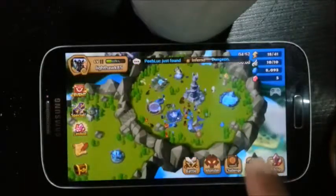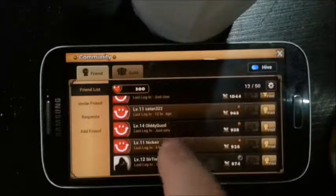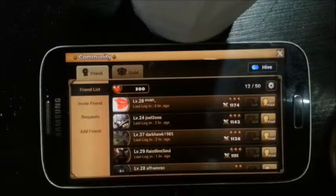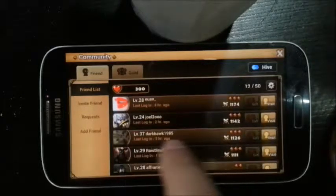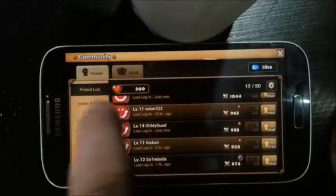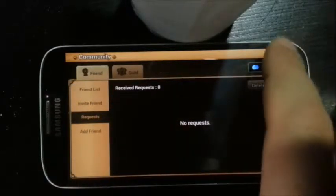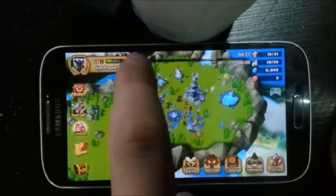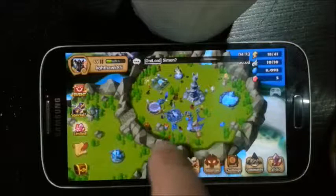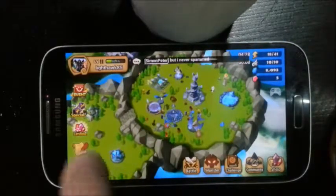There's one more tip: try to get high-level friends because they give you monsters. So I added my two accounts — Haukey A5, Dark Hawk — so I get two monsters from these guys. There's a trick as a low level to get lots of invites — I'm not gonna tell you, but use your head with it.